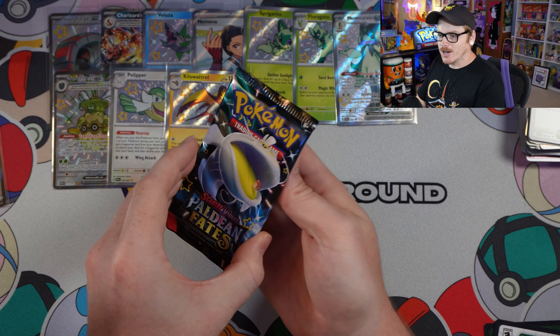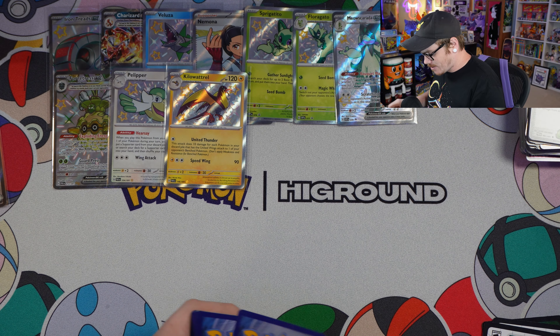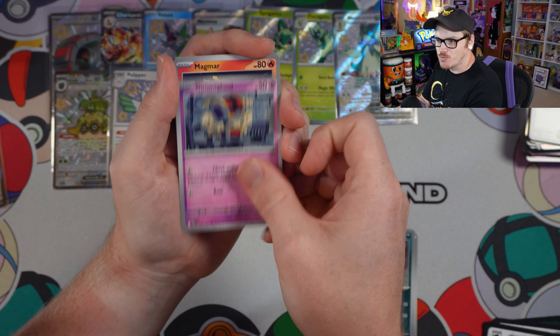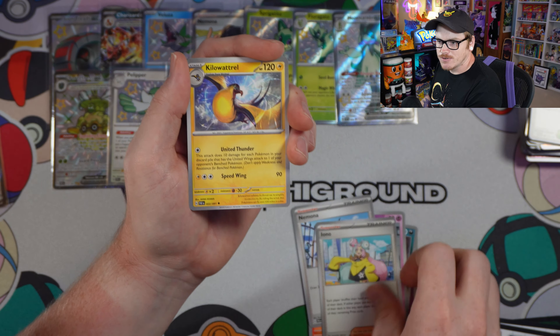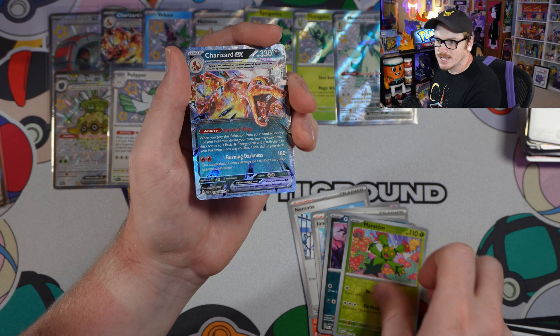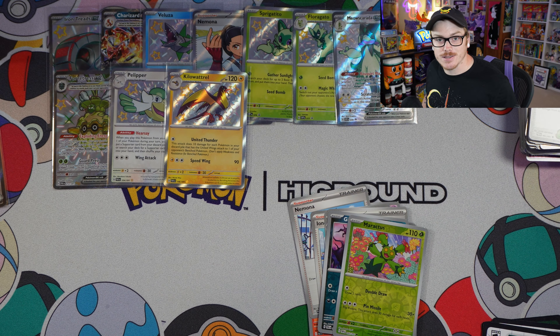Alright, three packs left of this Meowscarada box. Let's see if we can get at least one more shiny. We got Magmar, Nomona, Iono — very good card — Kilowattrel, Artisan, Ghastly, Maractus, and another Charizard. We might be building a Charizard deck out of this box.